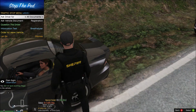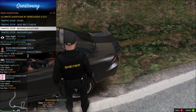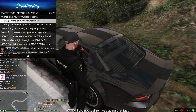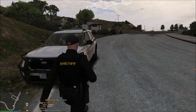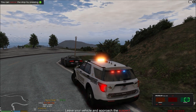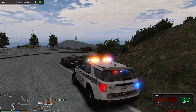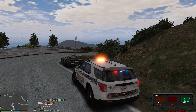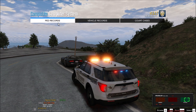Do you have your license, registration, and insurance? Thank you, Ms. Hill. Is there any reason for your speeds? You didn't realize you were going that fast? Okay. Go ahead and hang out in the car for me and I'll be back with you momentarily. So, 56 in a 25 — that is 31 miles an hour over the speed limit. Criminal speeds. I'm just going to run her and see if everything checks out. I'm probably not going to give her a criminal citation.